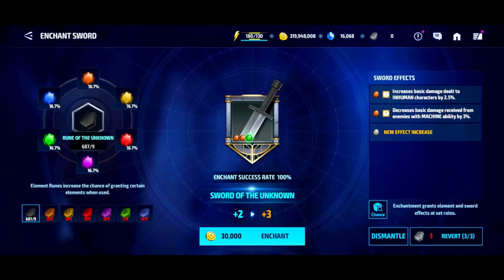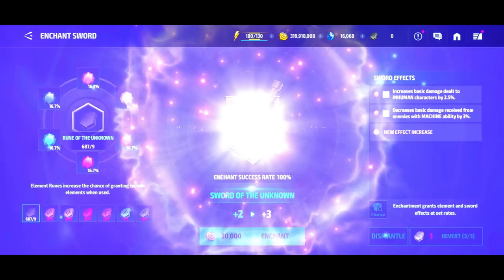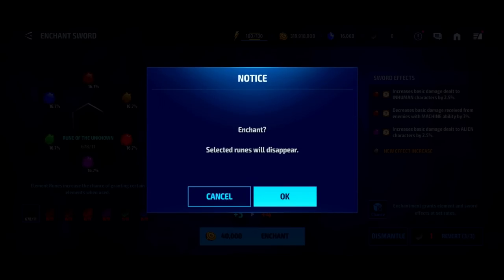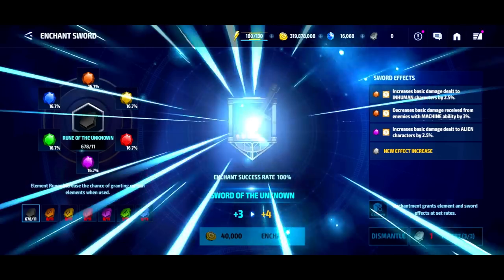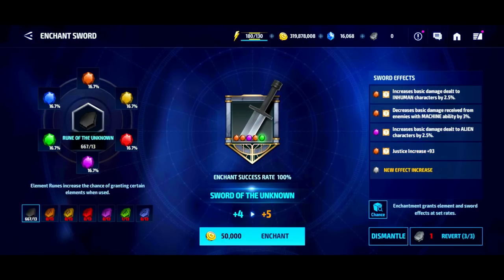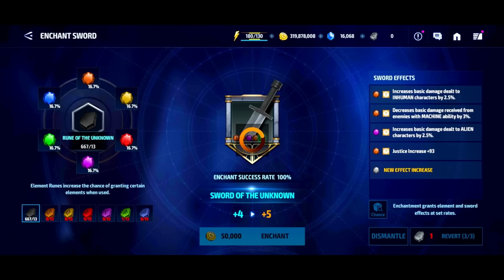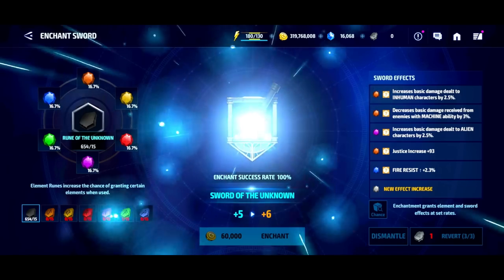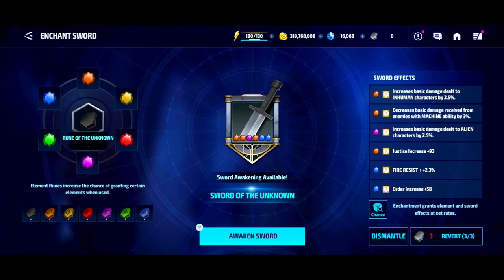Every time you level it up you get additional stats — decreased basic damage received from enemies with the machine ability, increased damage dealt to alien characters which helps in World Boss, and some instinct. If you've been playing long enough you know that Tier 4 characters benefit a lot from additional instinct, so you can definitely use as much as possible and this applies to all of your characters. There's also additional fire resistance, which helps you against Mephisto.